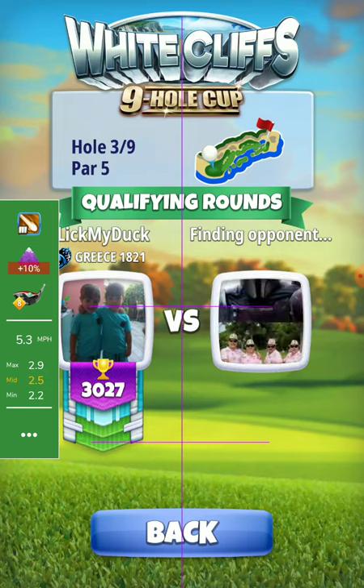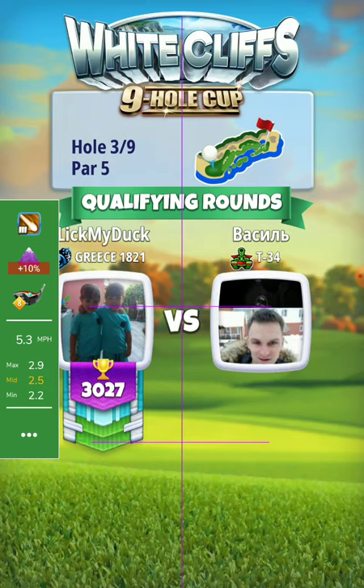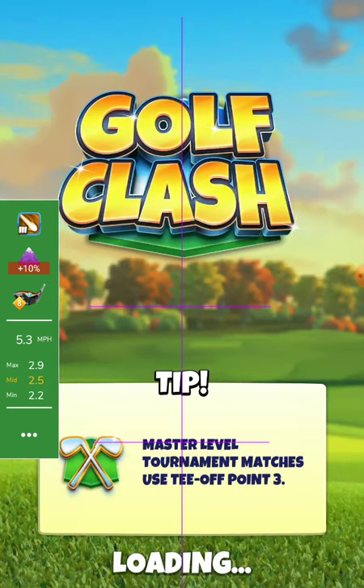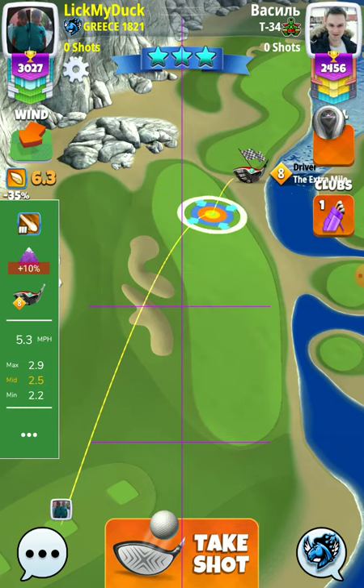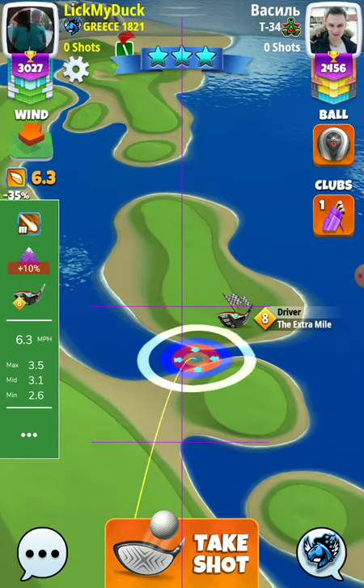Here I will play with the Kingmaker ball, the extra mile 8 plus 10% the drive. We have a headwind, that's why I use a Kingmaker ball — I don't want to use a money ball.